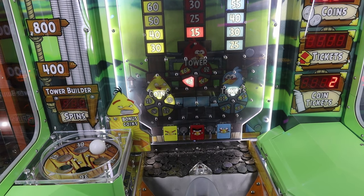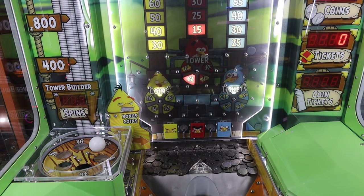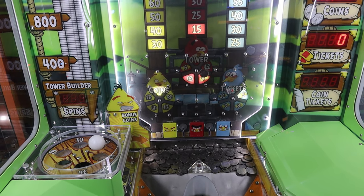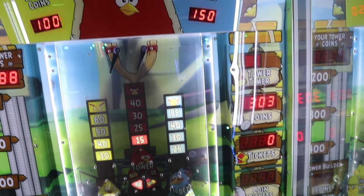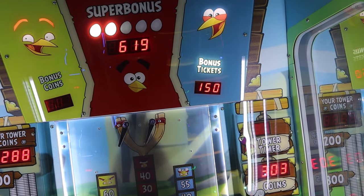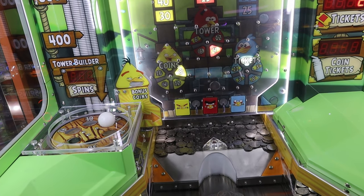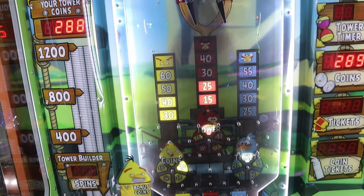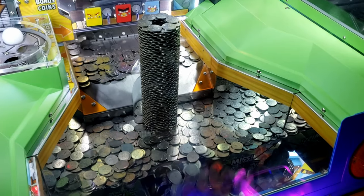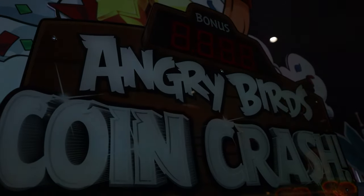There are four ways to win tickets on Angry Birds Coin Crash. First, you earn tickets by dropping coins into the blue bird's spin slot. Second, dropping coins in the red bird's spin slot. Third, dropping coins into the winner bucket in front. Or fourth, winning the super bonus.